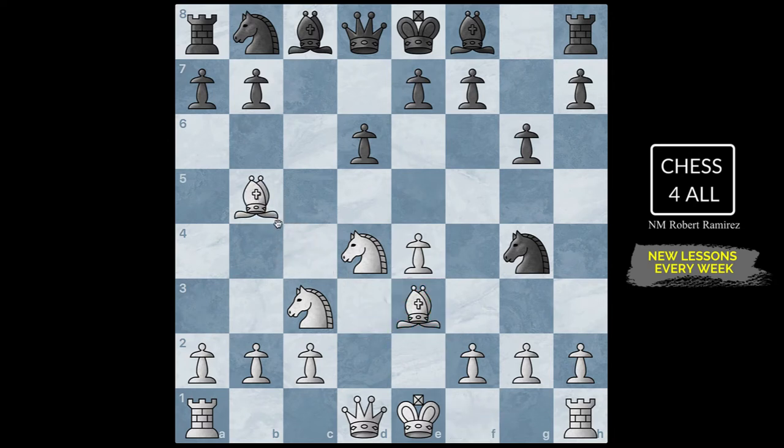Instead of developing the kingside bishop first, they develop the queenside bishop first. After Bg7, pawn to F3 — and let me go back a couple of moves. If you remember from lesson 56 on obstruction, I showed this position: if the black pieces go knight to G4 attacking the bishop, we could do bishop B5. Knight to D7 would be an obstruction, so we get the knight for free. If they blocked with the bishop, we could also take the knight for free because the bishop is pinned.